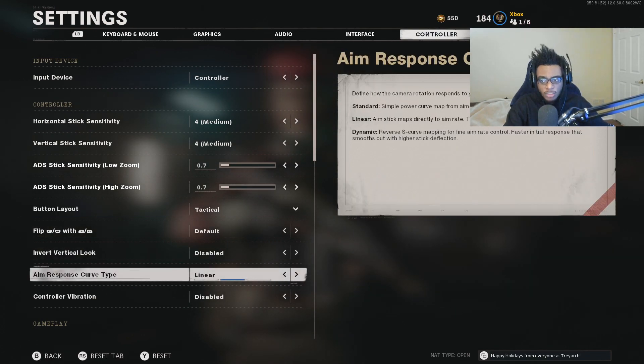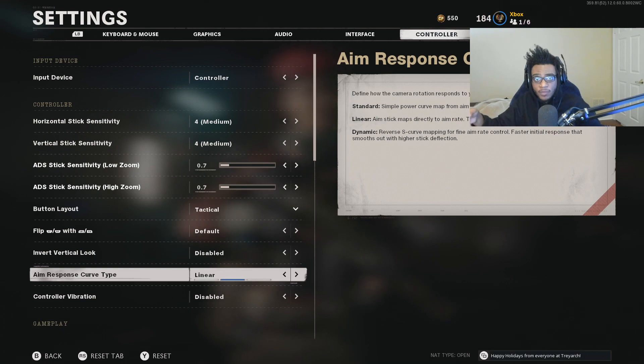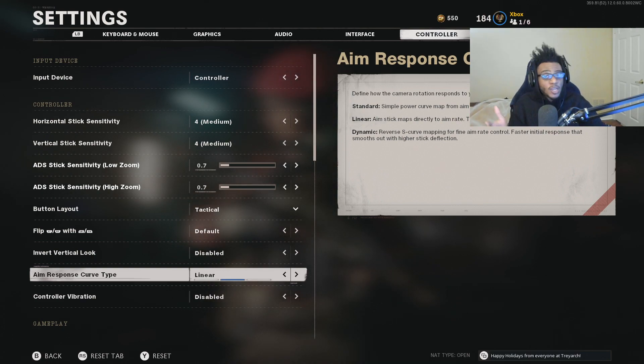We're going to jump down to my aim response curve type — I am playing on linear. This is a setting dealing around aim and accuracy. If you guys are wondering how players are able to snap between one, two, maybe three players very quickly, it's because they're playing on the linear aim response curve type. You're not going to get any unnecessary aim assist drag away from a player if somebody runs across your screen, even if you're already in a gunfight. It's going to be pinpoint on the player you're trying to take out and then pinpoint on the next player. I recommend making this switch if you're struggling with aim, accuracy, and taking out multiple players on screen at the same time. It's almost like cheating.